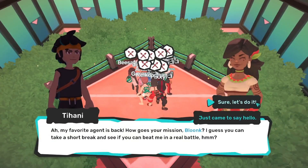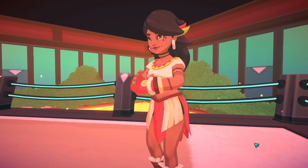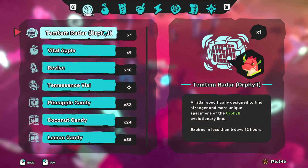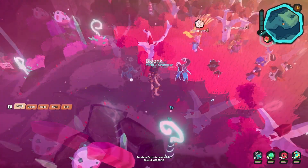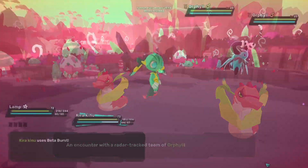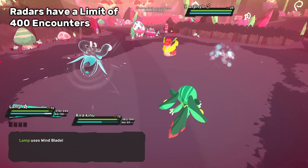Once you've got your first team of 8 Tems that are at level cap, or at least pretty close, you can try your hand at dojo rematches. If you go back and defeat a dojo master, they'll give you a radar based on their type! Radars allow you to encounter Tems of a specific evolutionary line in the overworld. For example, when I activate this Orphil radar next to a patch of grass that has Orphils in it, it will begin spawning Orphils and eventually Nidrasils in the overworld. Run into one and you will enter a single or double battle with that Tem. Radars let you encounter a total of 400 Tems before they expire.